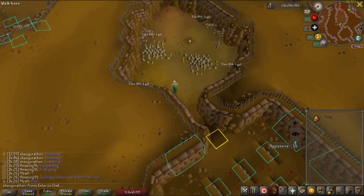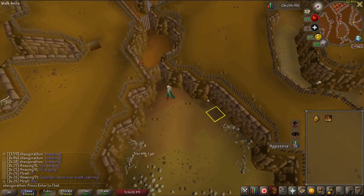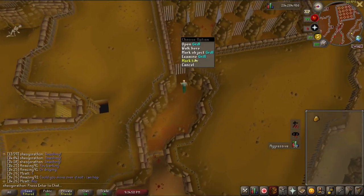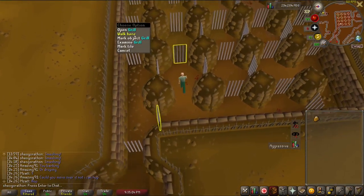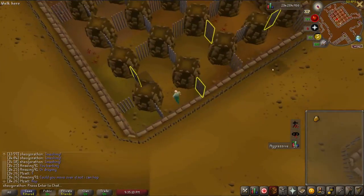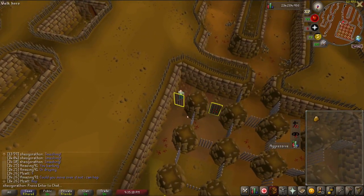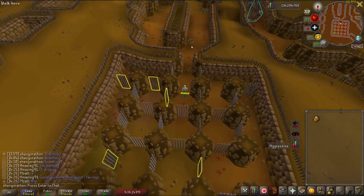Here you need to pick up the tile when you open the door — mark that tile. You don't actually use the tile on the door, you just open it and go right through. For this area you have to walk through these doors in a specific pattern, so I like to mark the doors so I know where to walk through. You run all the way over and go through the doors in the correct order.